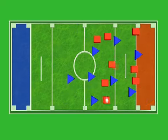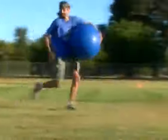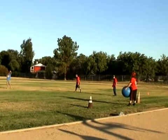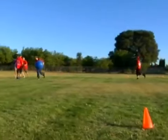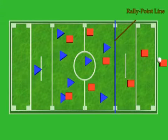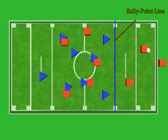The defending team has to stay out of the goal zone until the ball is inbounded. After any score, the opposing team has to inbound the ball from out of bounds underneath the goal post — this is the center's responsibility. The scoring team has to give them a 20-yard cushion behind the rally point line until the ball is brought in bounds, then the defense may pursue the offense.